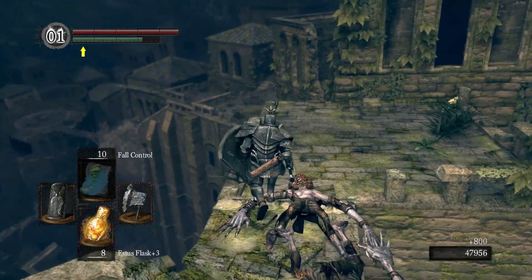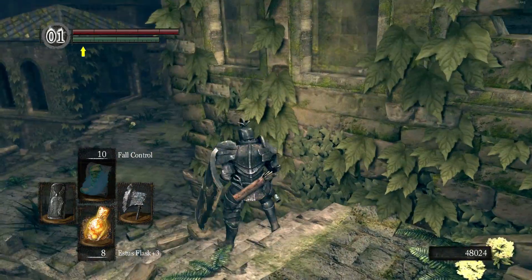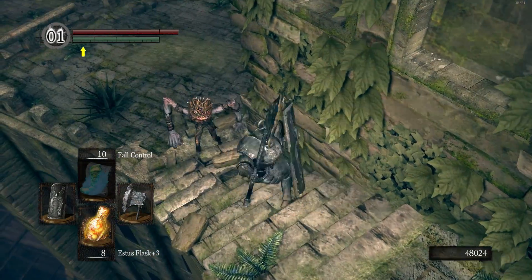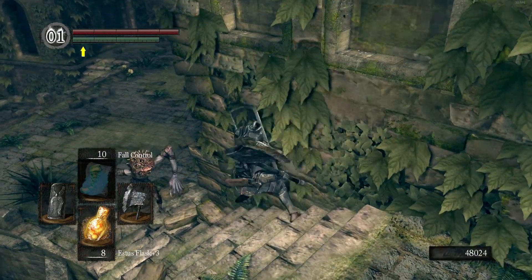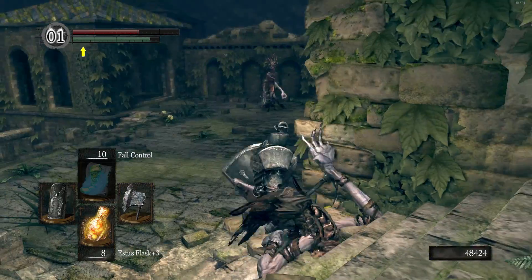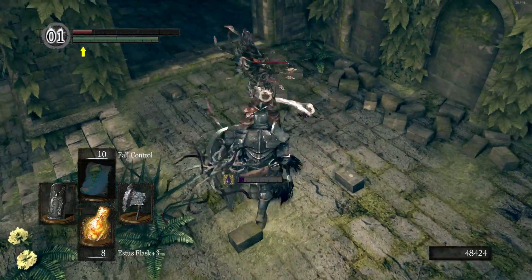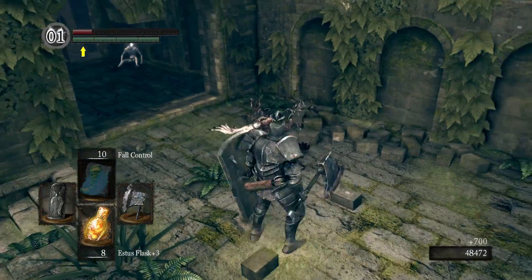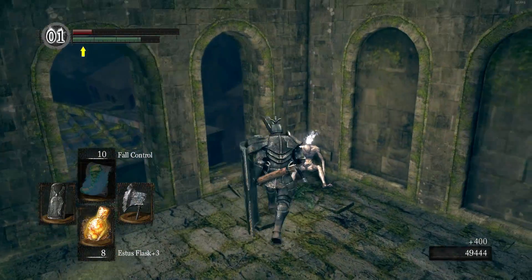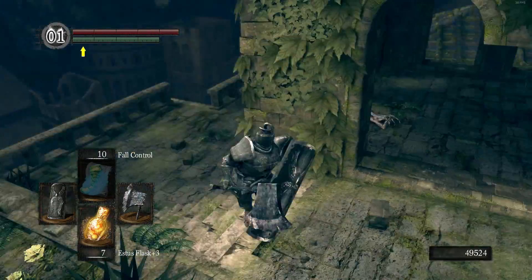I actually like this weapon — it's pretty quick and does good damage. Once we get further in, you'll start seeing some alternate pathways. There's a caster version of the enemy here: you can block his magic but it does a lot of damage and drains a big chunk of stamina, so be careful. These guys cause poison — or maybe toxic. They also drop their heads and I believe their staff too.